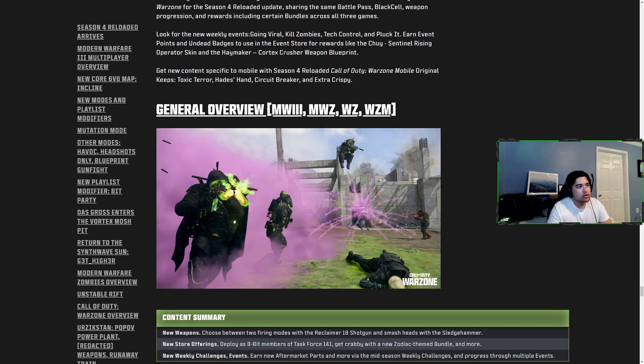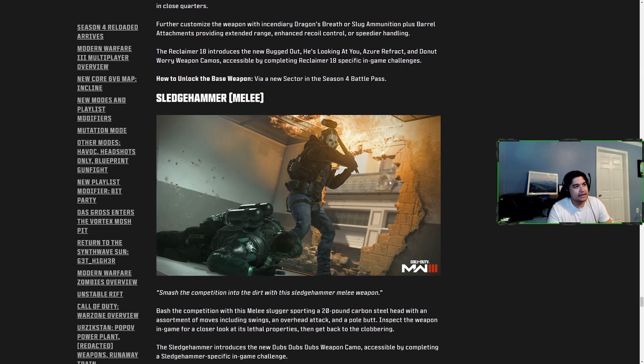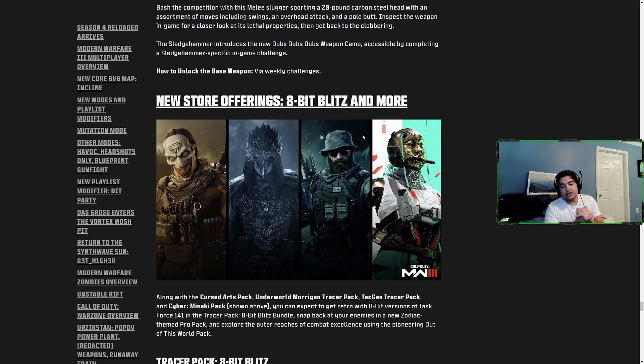The Reclaimer 18 shotgun — aka the SPAZ shotgun — is coming as the mid-season weapon. Hopefully we don't get a broken shotgun meta, which wouldn't be unexpected with Call of Duty these days. With Warzone, if it's good it'll be broken and if it's bad it'll be horrible — we'll see. It's a fan-favorite shotgun. We're also getting the Sledgehammer, which — other than for troll content — who really cares about that for Warzone.